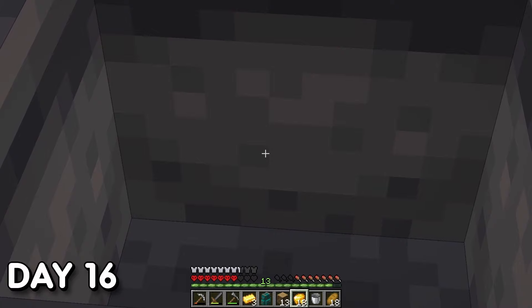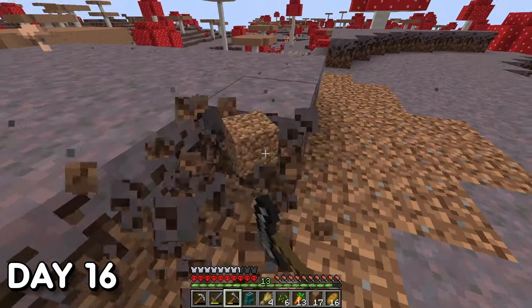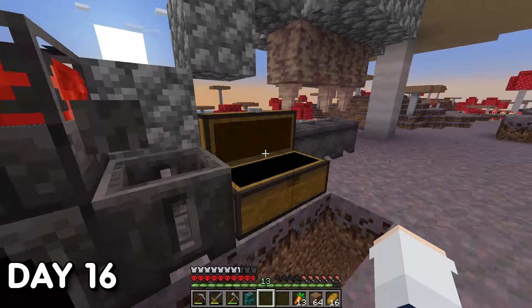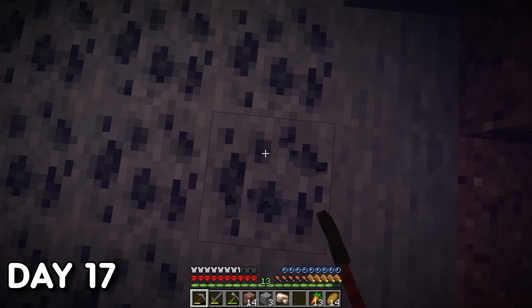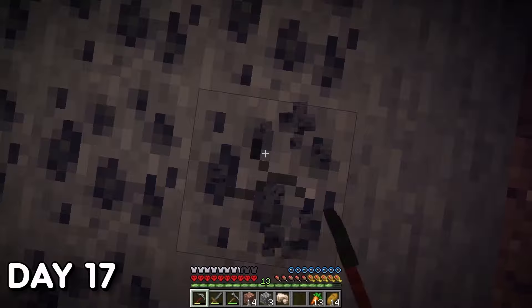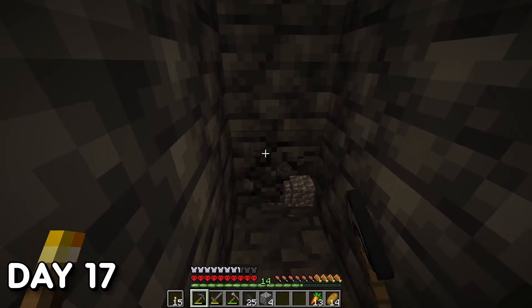Day 16 — nothing special, just a lot of waiting around for lava to generate. Did some slight terraforming and collected some of my harvest, then sorted my resources into my backpack. Day 17 — more progress in the mines. I found an underwater cavern with lots of coal, finally made it to diamond level, and started strip mining for diamonds — no luck.